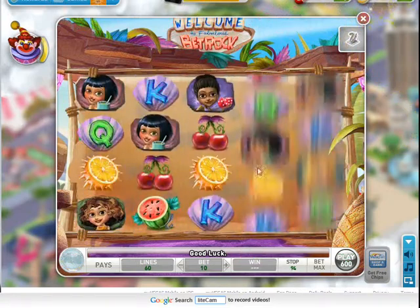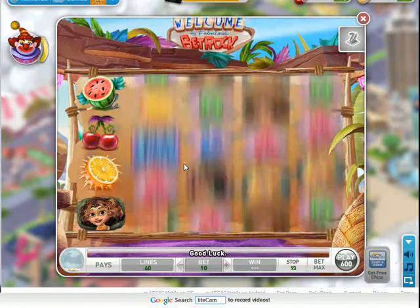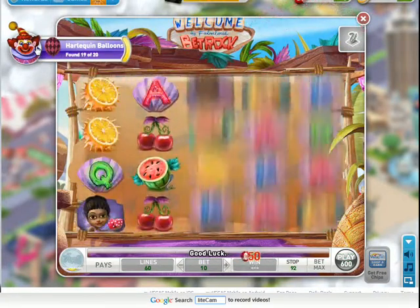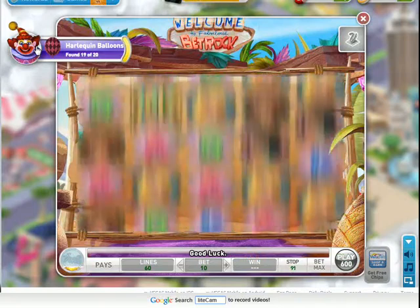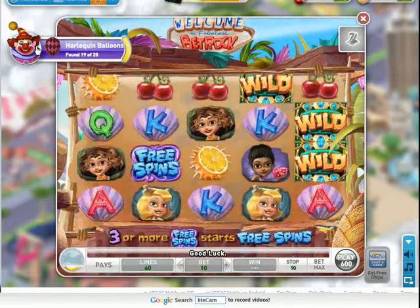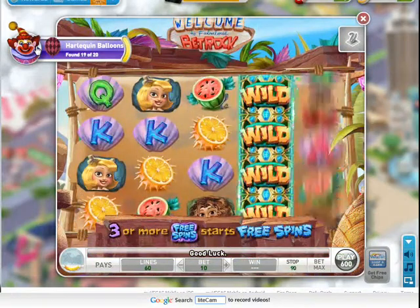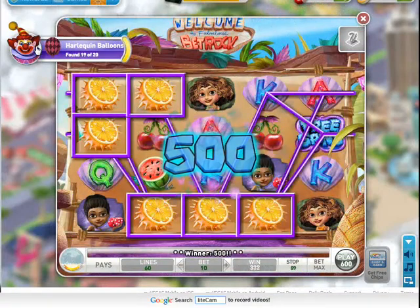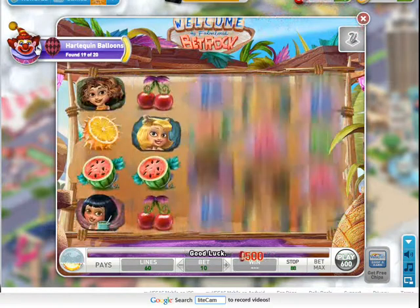There's a promotional icon that will pop up while on top of the reels, which will fill up this bar here. It's a harlequin balloon, and you need to find 20 of them to go into this bonus round. This is promotional and seasonal with different themes — they seem to have one every two weeks or so, and it has progression and everything like that.